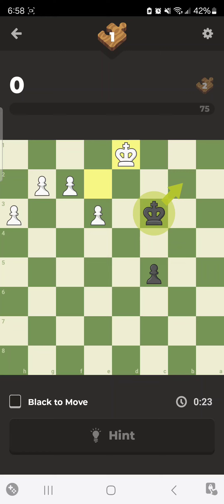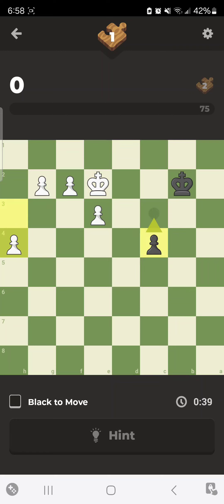It's black to move. As you can see, white's got four pawns to black's one. What can black possibly do? Well, gotta get that pawn promoted, right? So we're gonna move the pawn up, and it's a race to promotion.